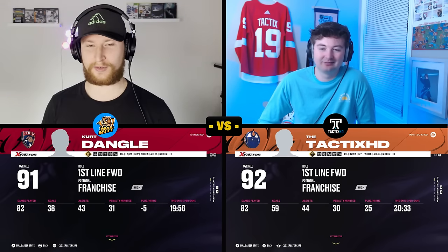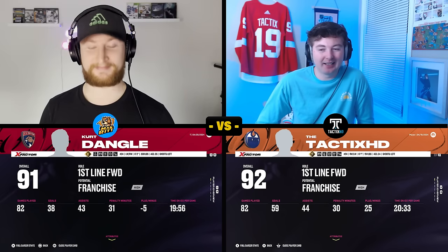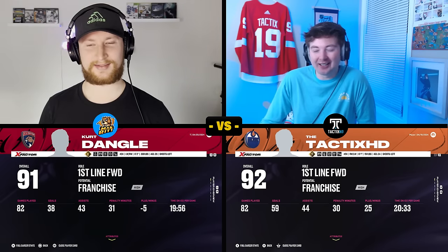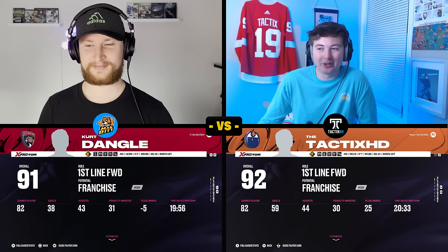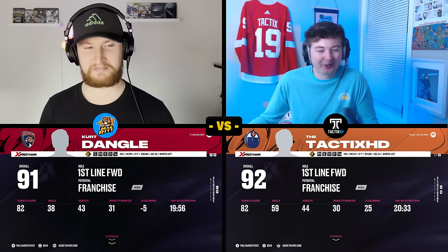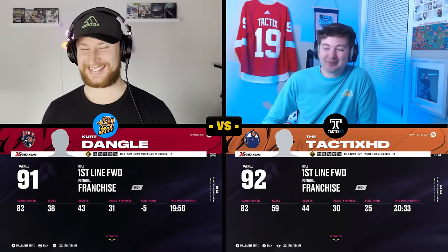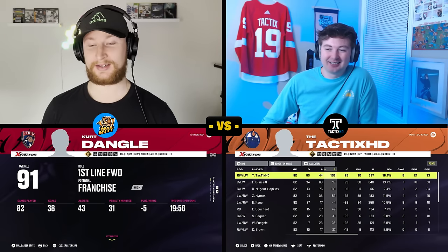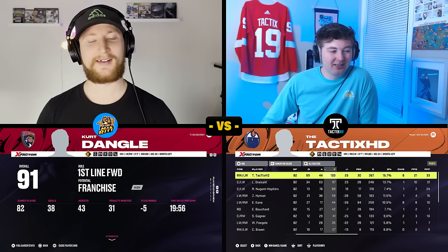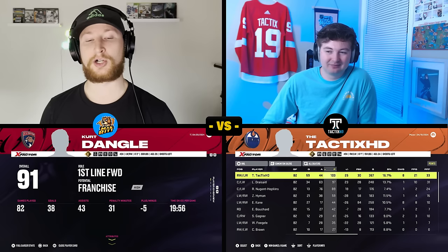Just a quick note before we look at player stats: Kurt Dangle went up one overall to a 91. Did Tactics see any growth? Early on his guy was a 91 and mine was a 90, but he actually caught up and passed — he's now a 92. This screen I'm curious about: what did you make your guy's size? Six-foot-two, 200 pounds — just standard. My guy's six-one, 194. I looked up McDavid's height and weight — figured you can't go wrong with whatever size he is. You just wanted to be McDavid 2.0.